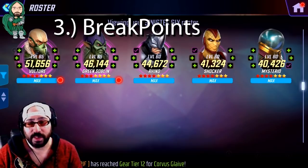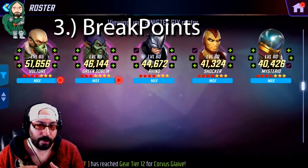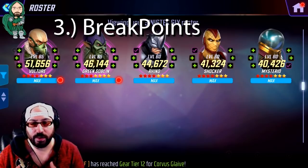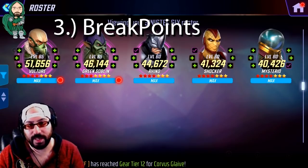So Vulture and Mysterio are good-kit characters, but Green Goblin, Rhino, and Shocker are truly the powerhouses of the team and kind of what enables them. The stronger your Rhino and Shocker are, the more overall damage you're going to be doing. Vulture, Green Goblin, and Mysterio are more or less just there to either back clean up or help the rest of the team do what they need to do.